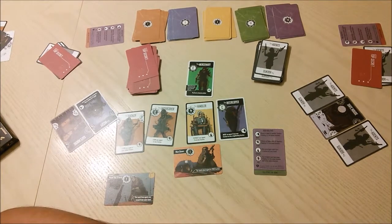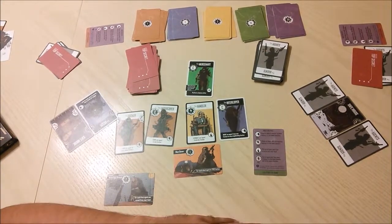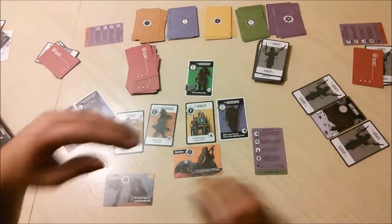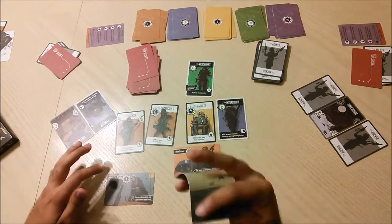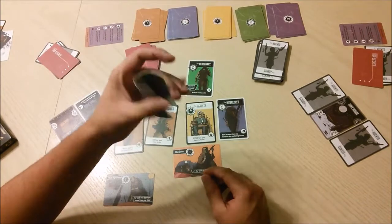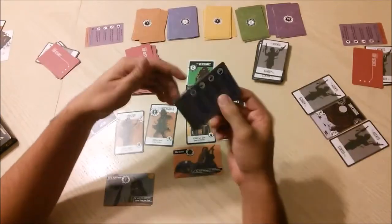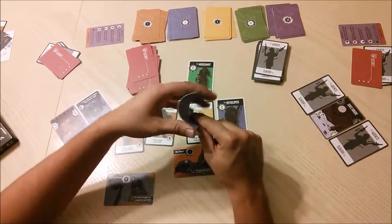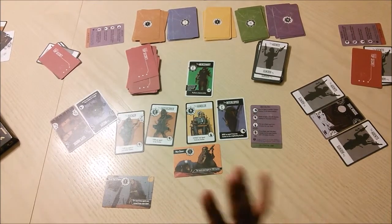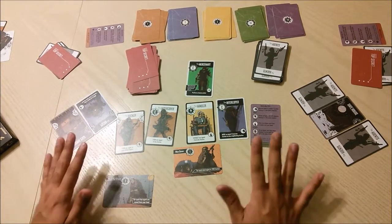Component quality gets a solid ten out of ten. These cards are made of plastic — part of a Kickstarter stretch goal — and are almost indestructible. They need no sleeves at all. You can bend them without any damage, and I've tried to rip them and even dip them in water. They're just plain indestructible and awesome.